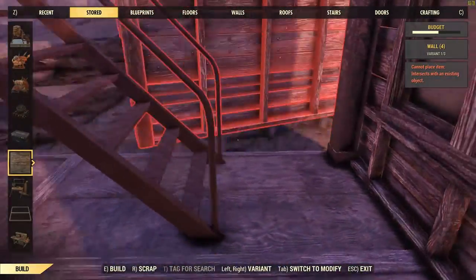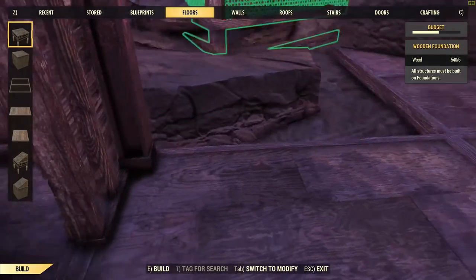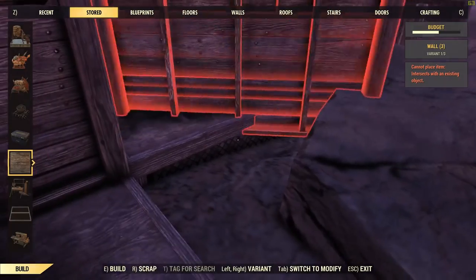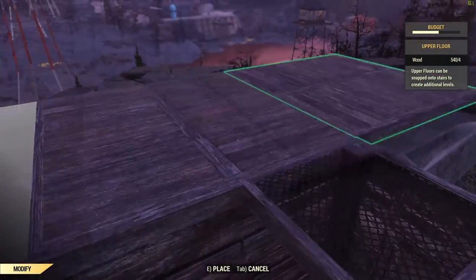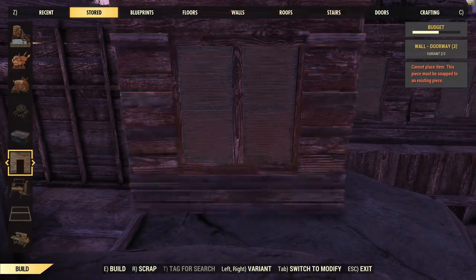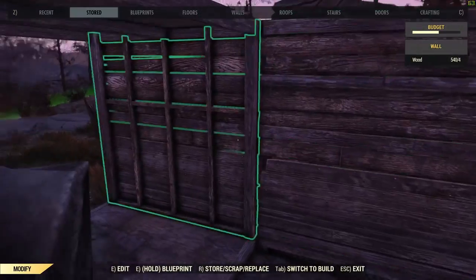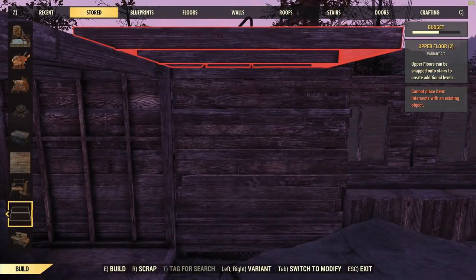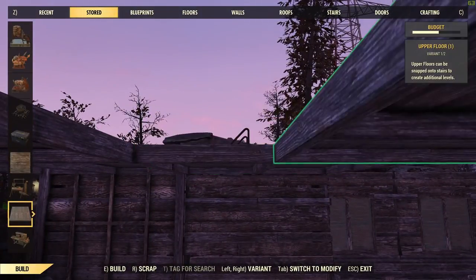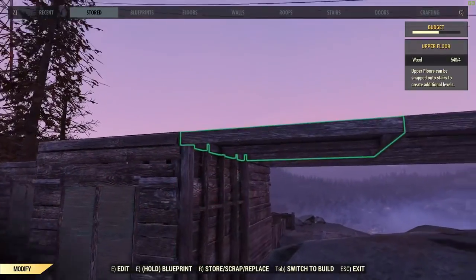I can put a foundation in here on the right for some reason, but I can't get one on the left — another little workaround but it works. Snap the wall on there; this one still won't go in because the foundation isn't there to guide it. So we'll pull that floor off, now we can put the wall in, and then flip that one around. We'll put the floor back on top — it's using the other floor pieces already in place as a guide for where to snap, so it'll now actually work.